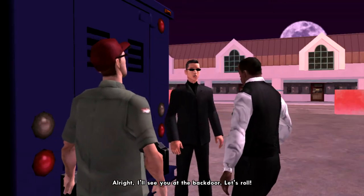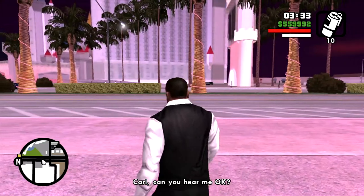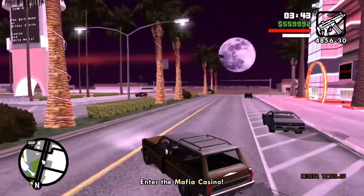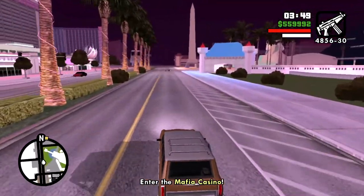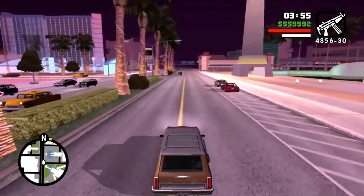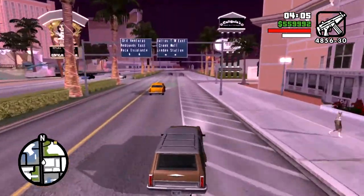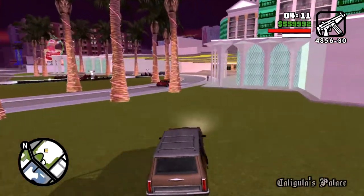We're en route in the armored truck. It's a short drive down the strip to get to Caligula's, where CJ is going to use the key card he received from Millie in the Key to Her Heart mission, and let his friends into the casino to rob it and get lots of money and piss off Salvatore Leone, who is in control of the casino.